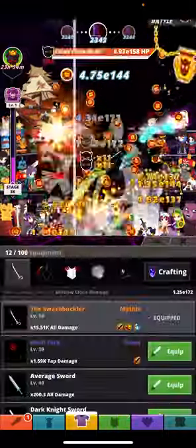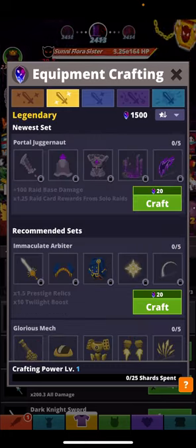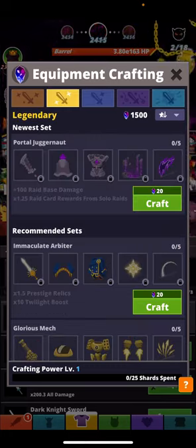Let me just get my pets first - get a brave chest, select the two lower bad boys at the bottom.